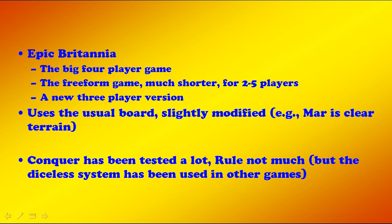Epic Britannia is the big four-player game, plus a free-form version for two to five players that's much shorter. By free-form, I mean there are many fewer constraints, especially in scoring — the scoring has been completely revamped to be much simpler. It's less realistic but much simpler. There's also a new three-player version. Epic uses the usual board but it's slightly modified — for example, Mor is clear terrain, which makes a big difference.